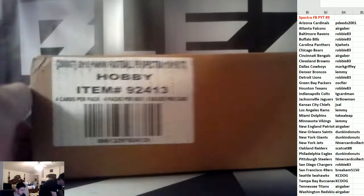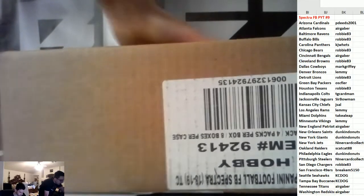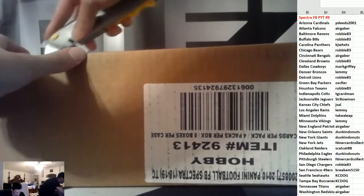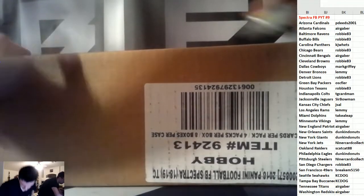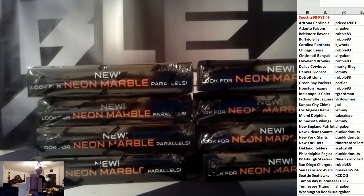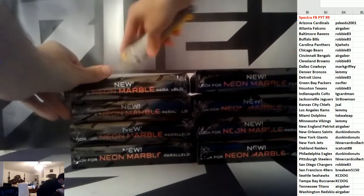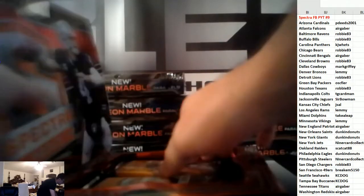The Nyheim Hines RPA Superfractor is the main bounty. This is Spectra PYT number 9. We got no majority on randoms — I don't think I've seen duels. We'll take out all the packs and ship out everything in this product. There's another one of these in the store; it'll go probably tomorrow.